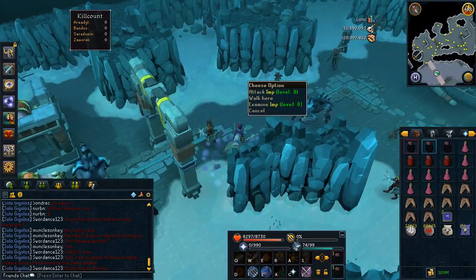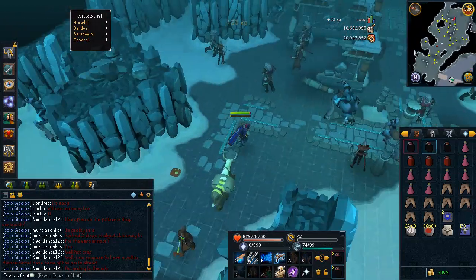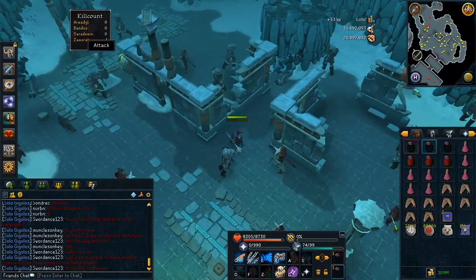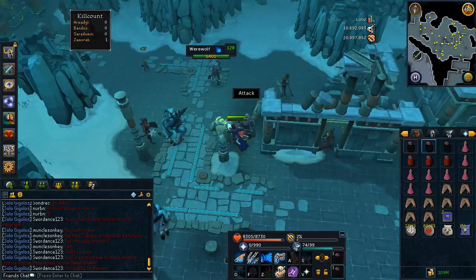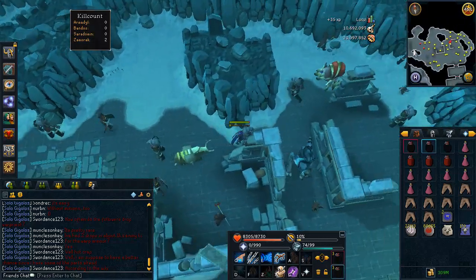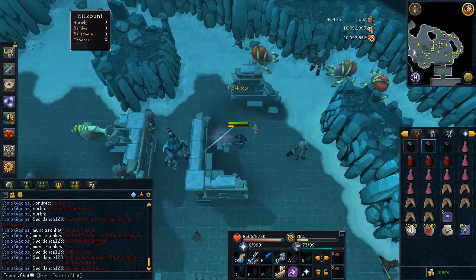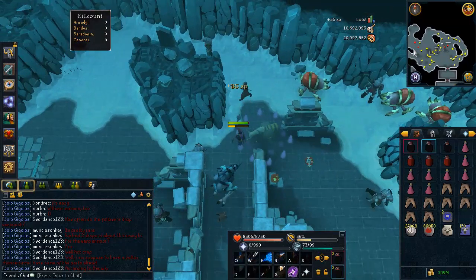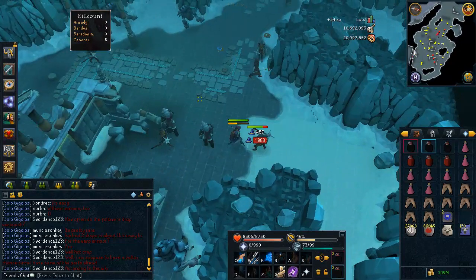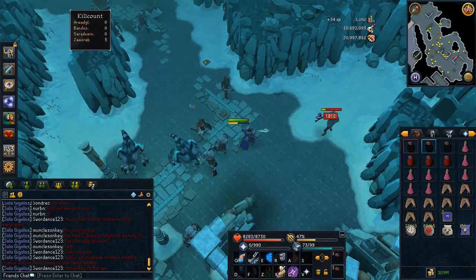When you're in Zamorak's Fortress, get your kill count by killing imps — they're pretty much a one-hit kill every time and there are five that spawn around the dungeon. While waiting for imps to respawn, kill the Spiritual Warriors — the guys holding the mace-looking weapons. You can stun them with the Impact ability, then run back and mage them from a distance and you won't be hit at all.